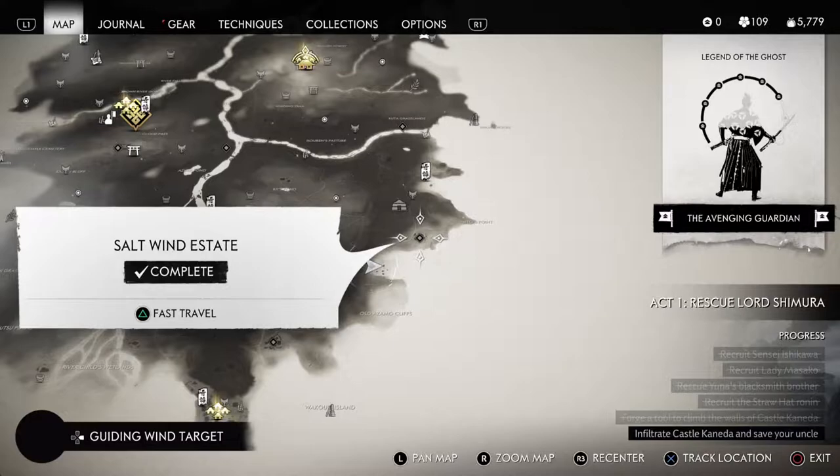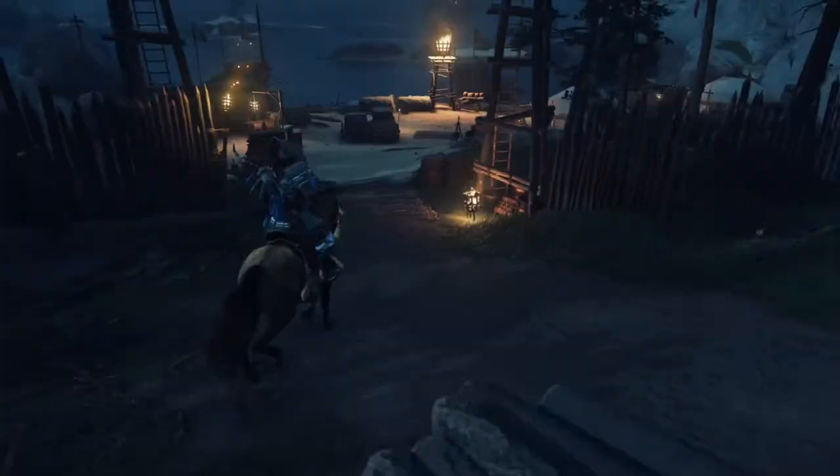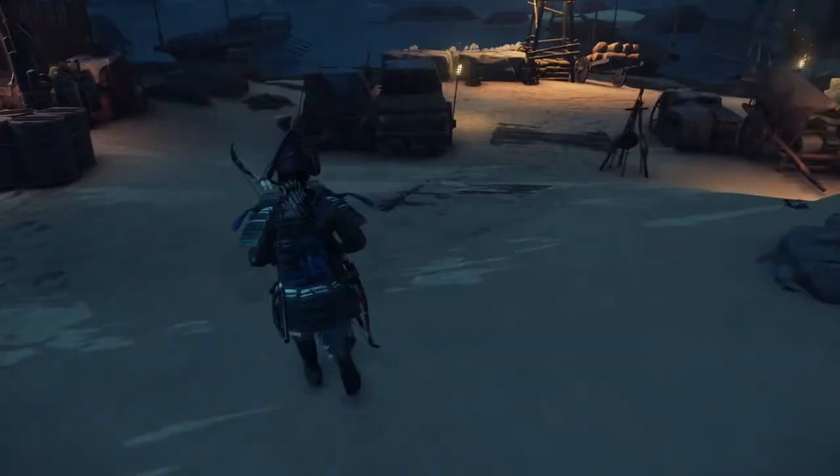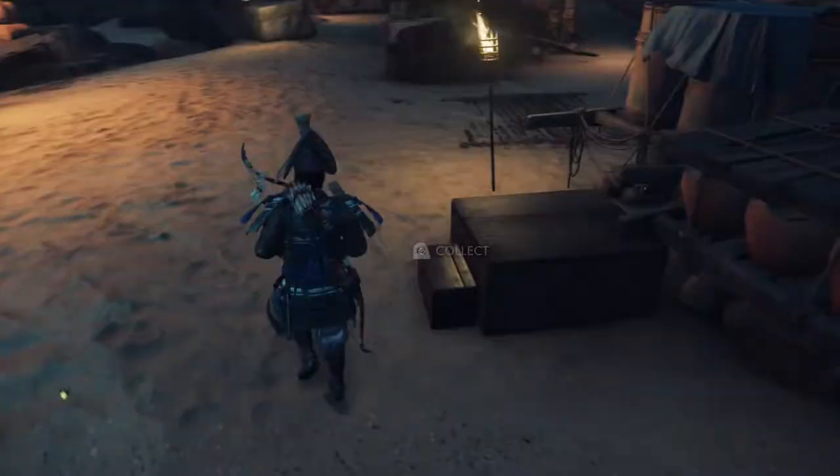If you've already cleared that, you can fast travel there, then just head down the coast to this unnamed fishing village. The first time you go there, there'll be about 15 Mongols you'll need to kill. Once you dispatch them, you can start farming supplies. This village represents an unlimited supply of them, starting with this chest behind these two carts on the beach.